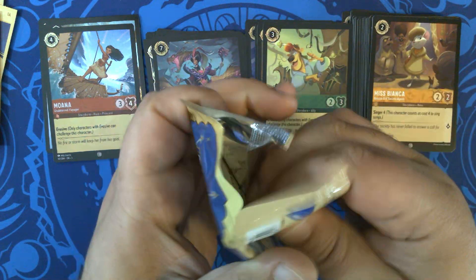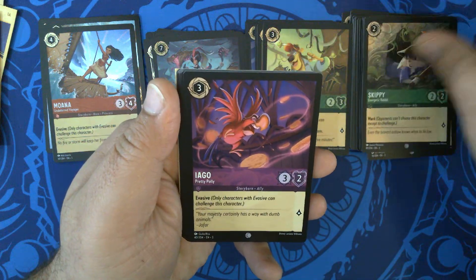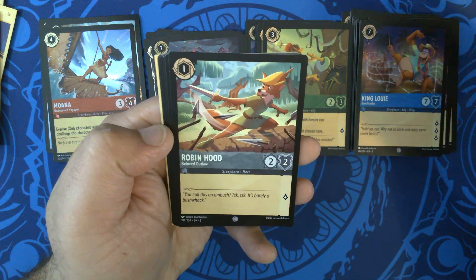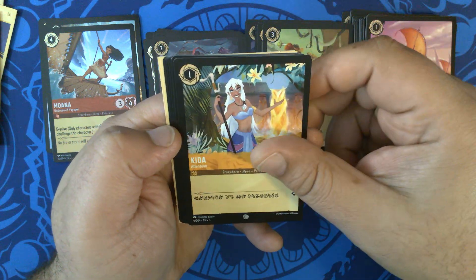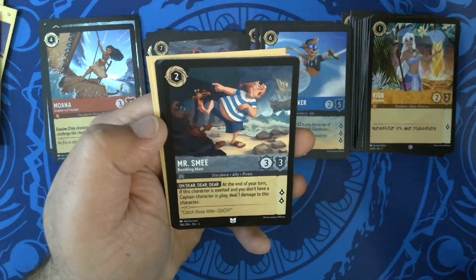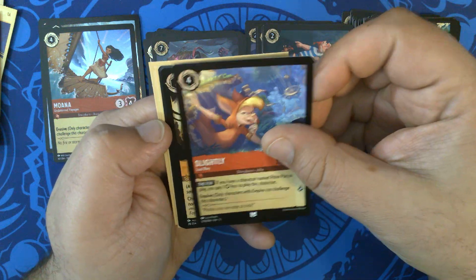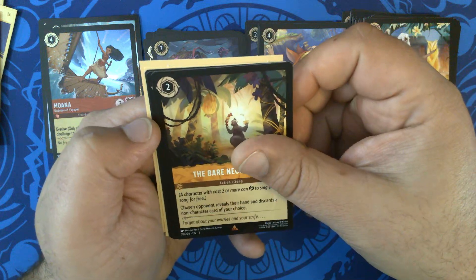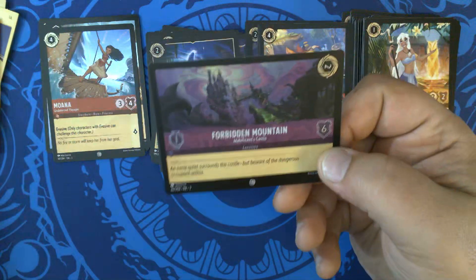Pack seven. We have Skippy, Energetic Rabbit. Iago, Pretty Polly. King Louie, Band Leader. Robin Hood, Beloved Outlaw. Voyage. Kida, Atlantean. Uncommons: Kit Cloud Kicker, Navigator. Mr. Smee, Bumbling Mate. Slightly, Lost Boy. Rares: The Bare Necessities — one of the more sought after cards in the set at the moment. Second is the Sorcerer's Hat. And our foil is Forbidden Mountain, Maleficent's Castle. Very nice.